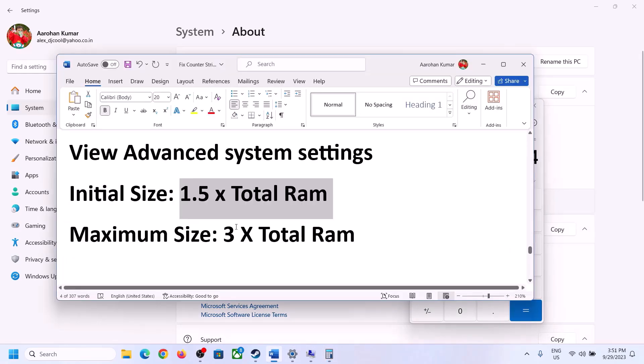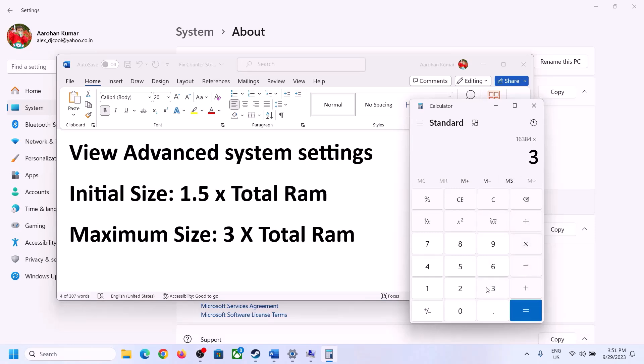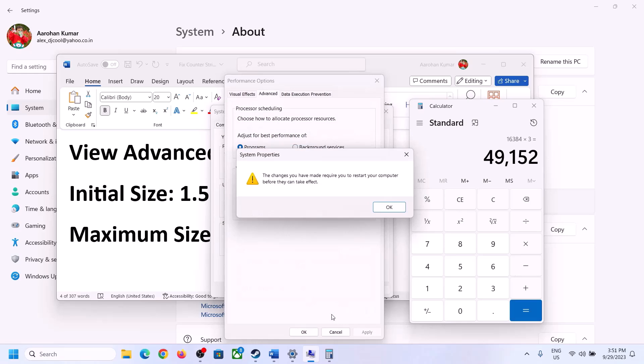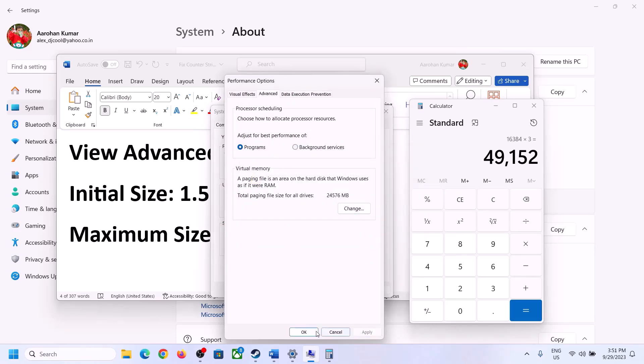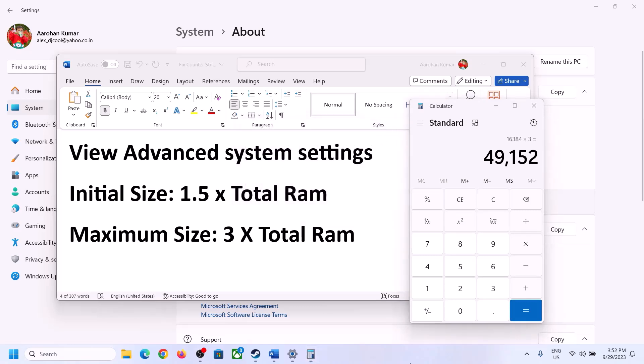Enter the maximum size value — in my case 49,152 — click Set, then click OK, Apply, OK. Make sure to restart your computer after this step.